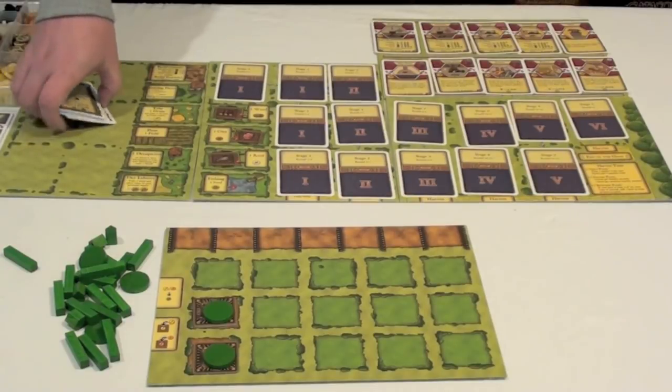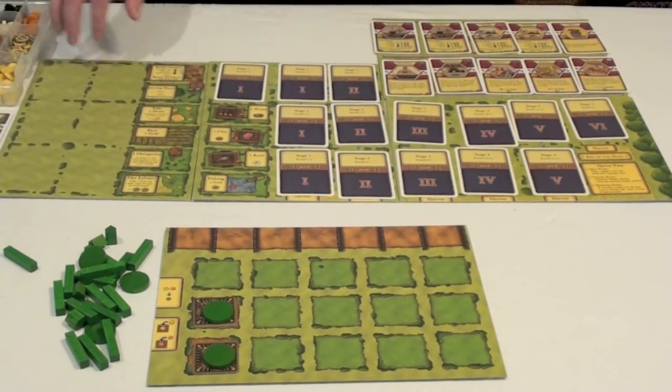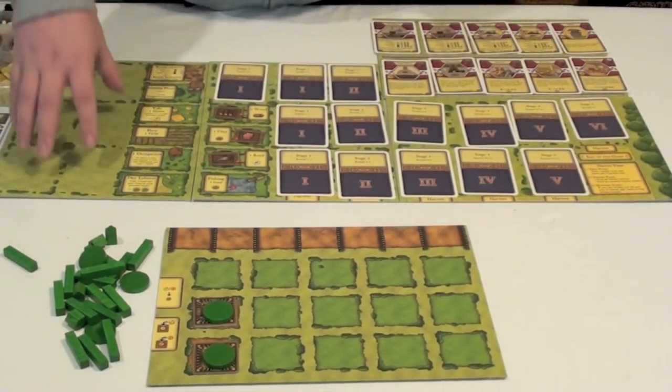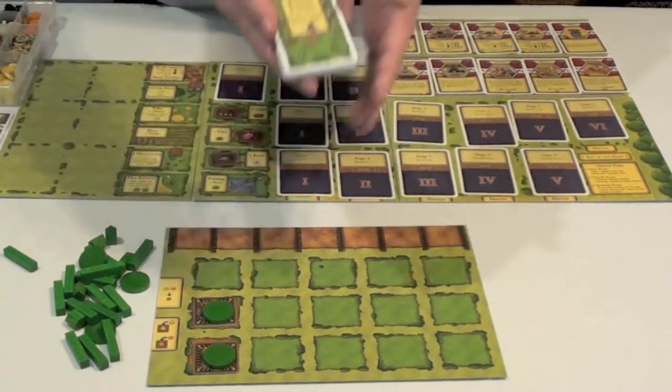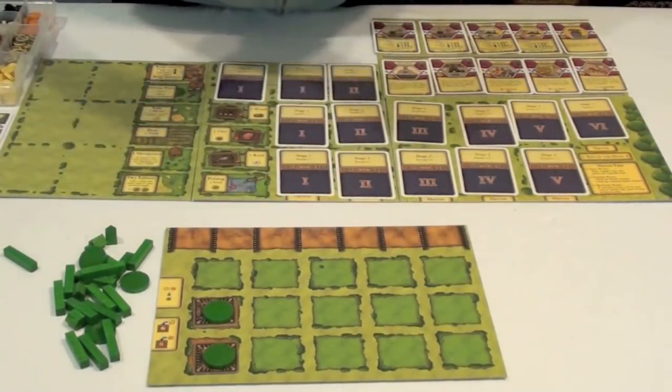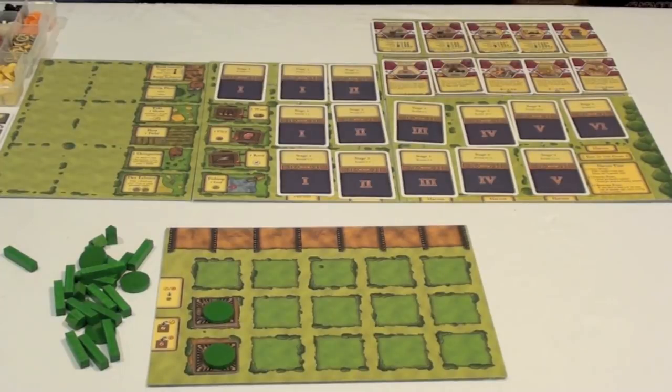Also on the board, you'll see that there are several blank spaces off to the furthest left. These are available for customization of the game for more or less players. For two players, these spaces aren't used, but there are cards available that for three players you place down to add additional actions, and those are available for four and five players as well.